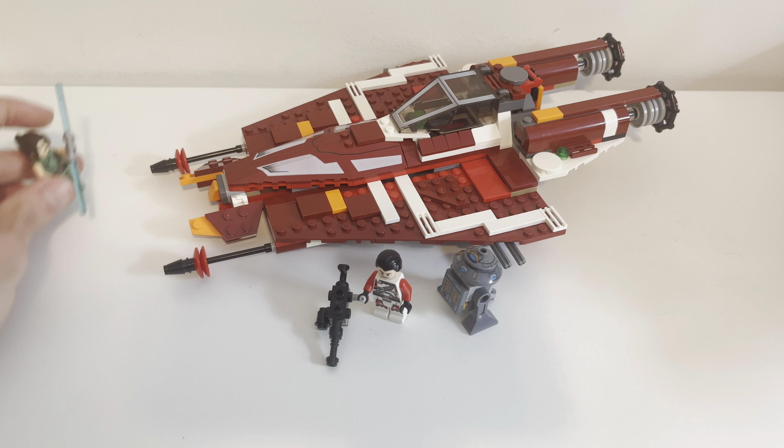These cannons don't shoot, but there is something that does shoot on the underside — there are flick missiles with green tips. They have technic pins, and if you want to fire them off you can flick them and they shoot off. It's very effective and actually works really well. Because this set is so old, no one really shot them much, so they're very tightly packed in, which helps when you want to reload.